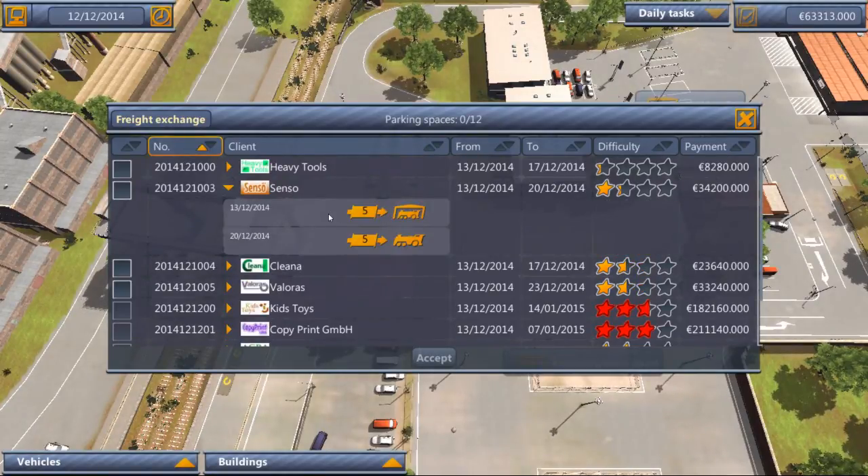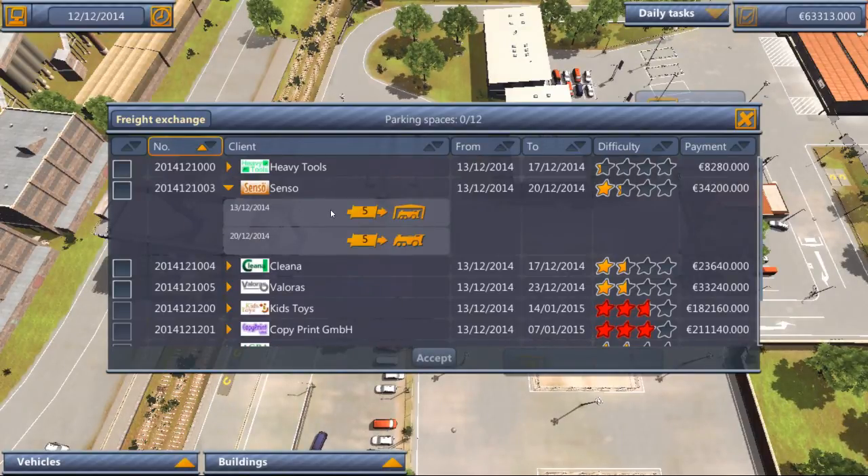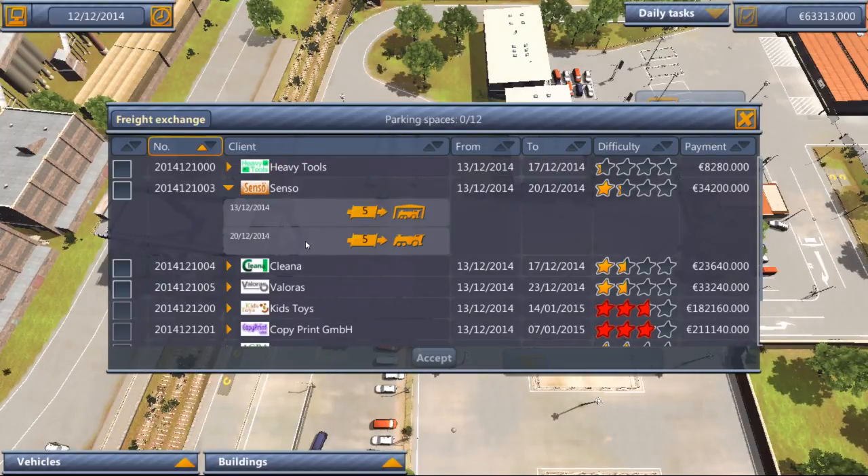Here's one I like — on the 13th, tomorrow, five train cars to unload, and then seven days later, on the 20th, you can load five of them back onto a new train. That's not bad, and it pays pretty well — $34,000. What you have to keep in mind is, if you accepted this contract, you'd be really busy on the 13th and really busy on the 20th. The seven days in between, you're spending money on vehicle and building maintenance — about $1,000 a day.